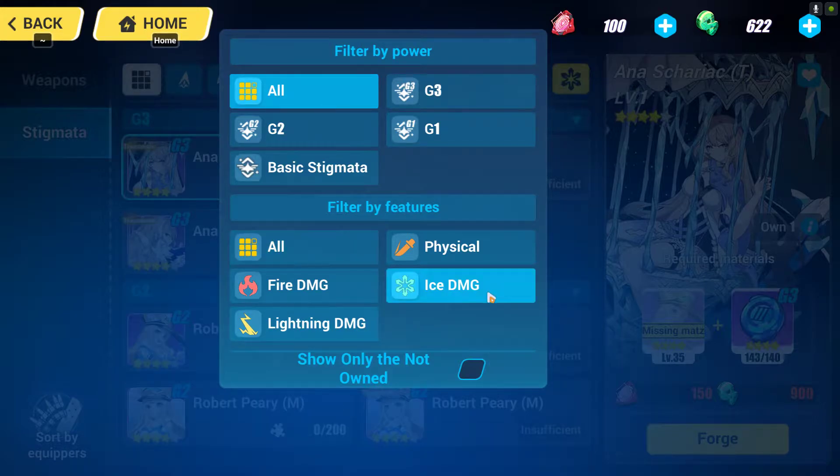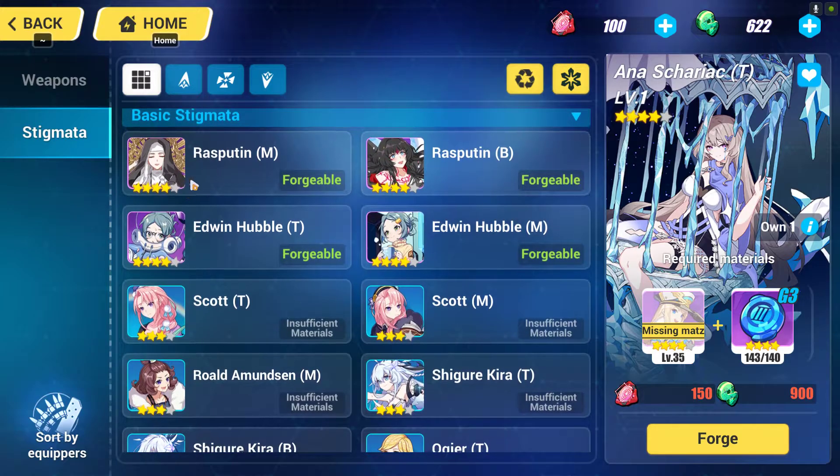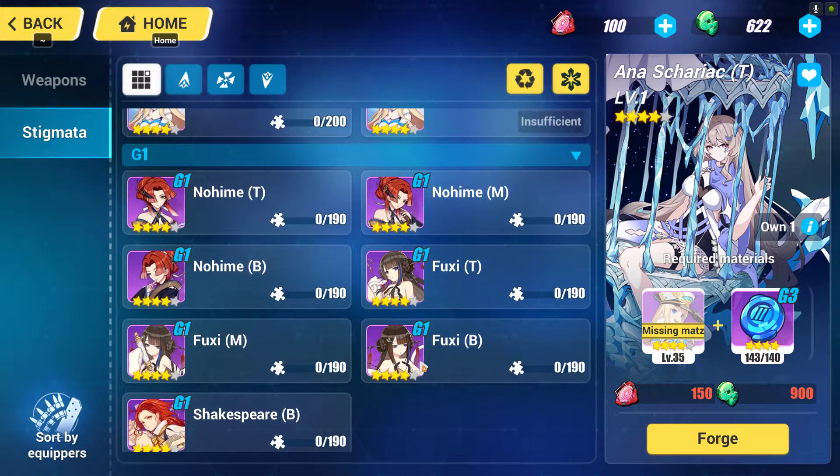It will show you all the ice category stigmata. Go to the bottom — there are two ice category stigmata sets: one is Edwin Havel, and the other is called Raspberry. In case you're wondering which one is better, they are equally good because both are basic stigmata sets and output about the same amount of damage. So go for either Raspberry Pudding or Edwin Havel for your basic ice stigmata set.